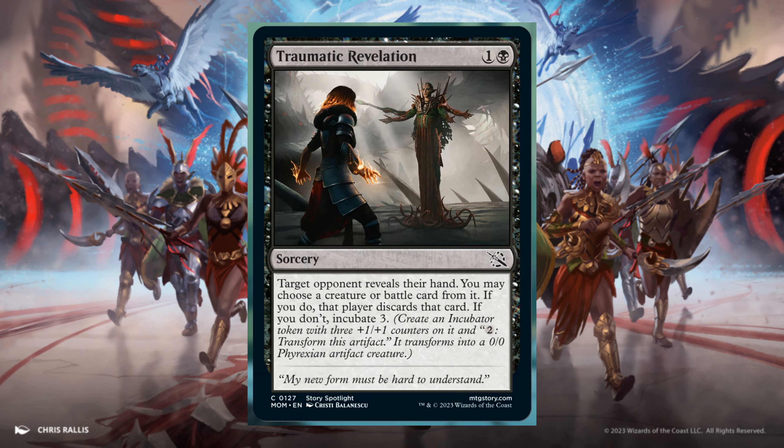Traumatic Revelation, for 1 and 1 Black. Sorcery. Target opponent reveals their hand. You may choose a creature or battle card from it. If you do, that player discards that card. If you don't, Incubate 3.